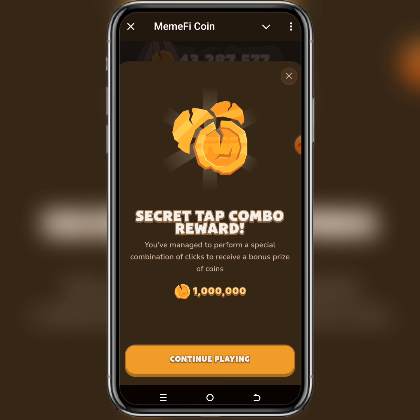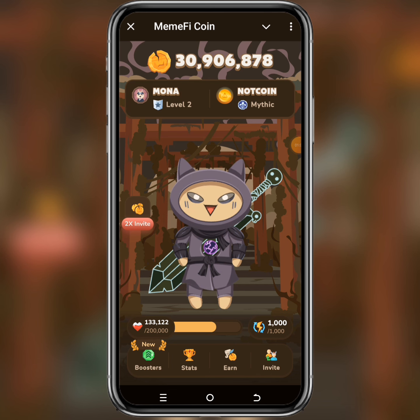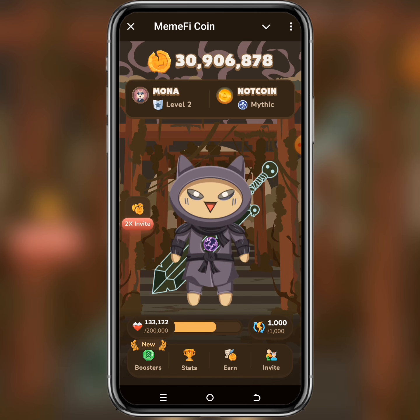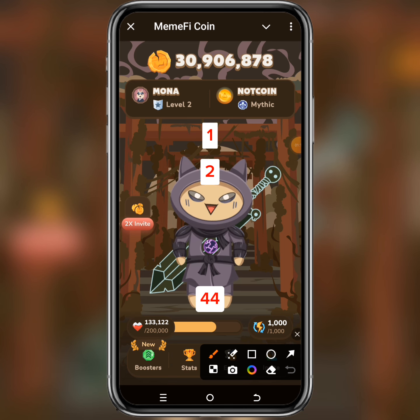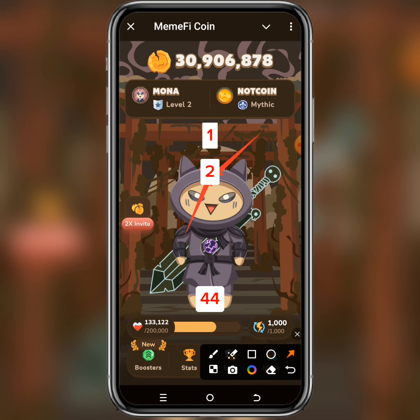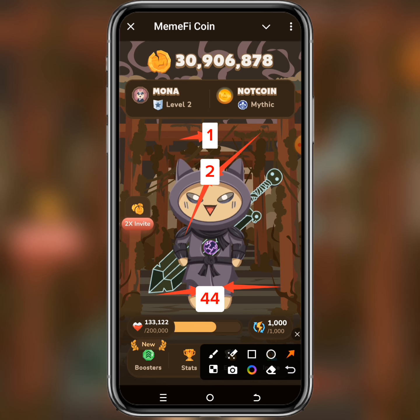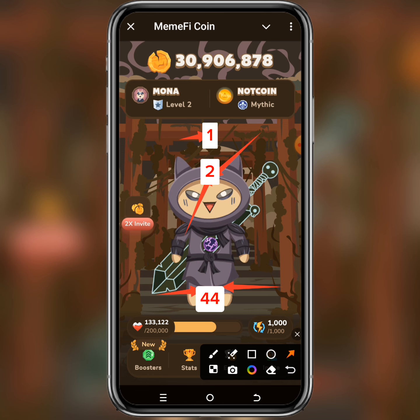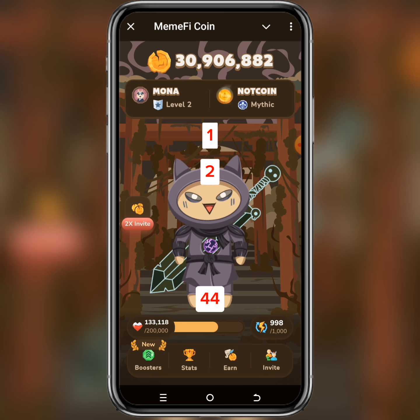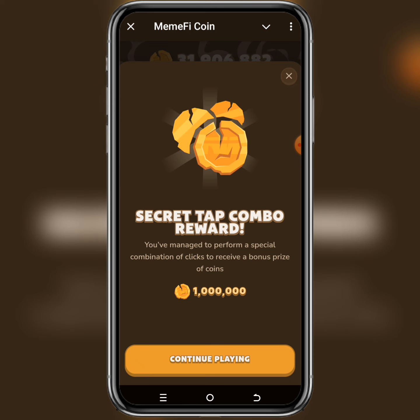Now let's move to level 2, the last one. The code is also 2-4-4-1, but the positions change a little bit. For level 2, the 2 is the forehead — tap the forehead. The 4-4 is the legs — double tap the legs. The 1 is the top of the head — tap the top of the head. As you can see, it works. Please follow these simple steps and it will work for you too.